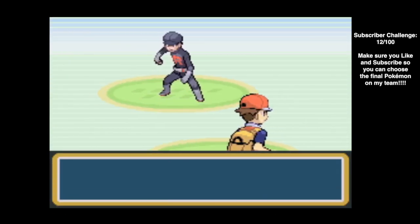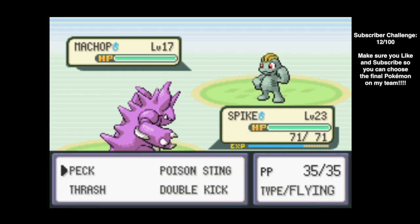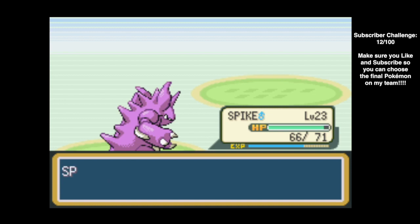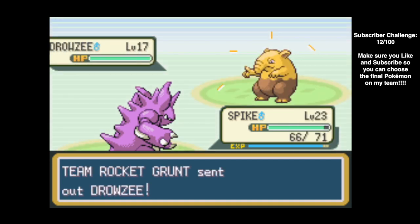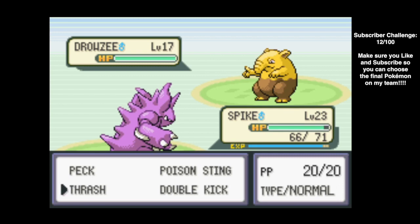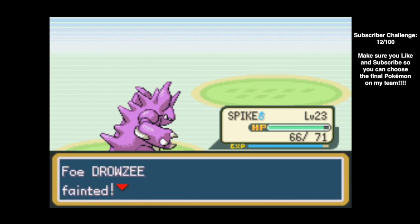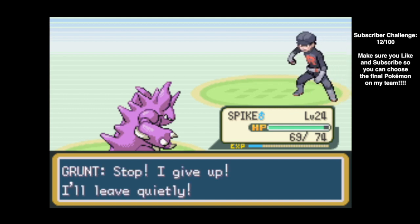The Team Rocket Grunt has two Pokemon. He starts with Machop, which is why I put Spike in front — Spike has Peck, which is super effective. It takes two hits to go down. Next up is Drowzee, a psychic-type Pokemon. We don't have anything super effective, so we just brute force it with Spike's Thrash. One hit — all done. Spike reaches level 24, and we defeat the Team Rocket Grunt.